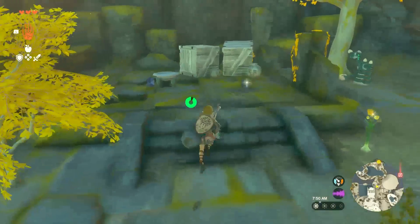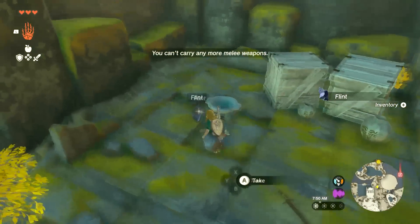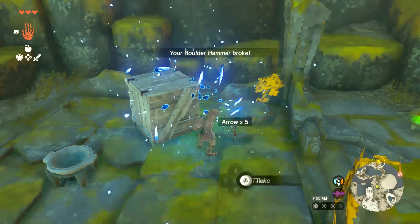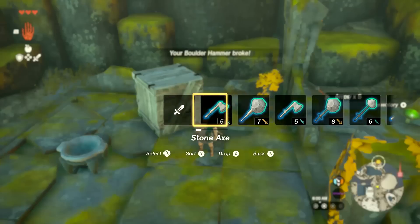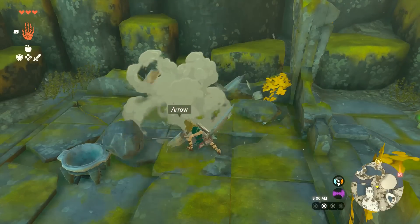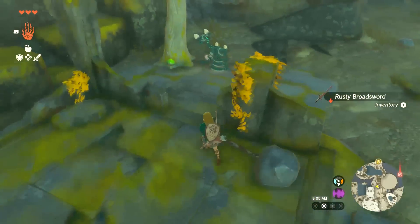We got something here — another rusty broadsword, which we can't hold. We can grab this flint though, and go bust up some more boxes. Just broke my weapon — good thing there happened to be one sitting here that I grabbed to replace it. I'll take the rusty broadsword.